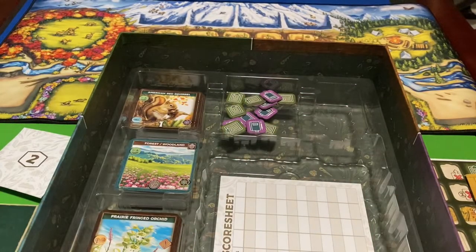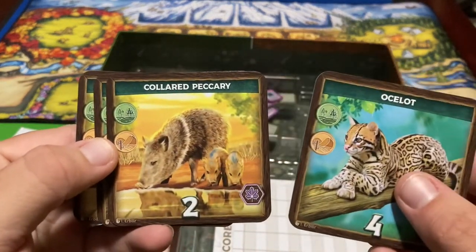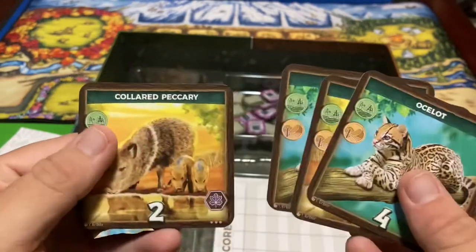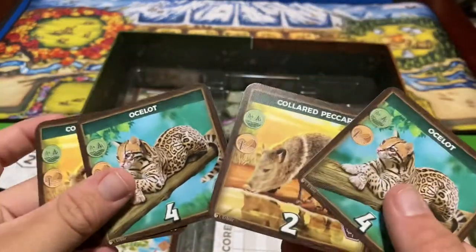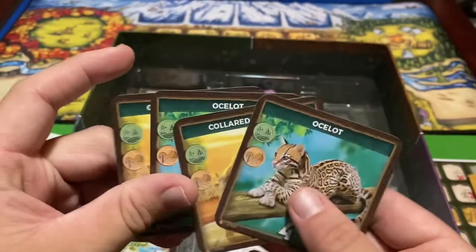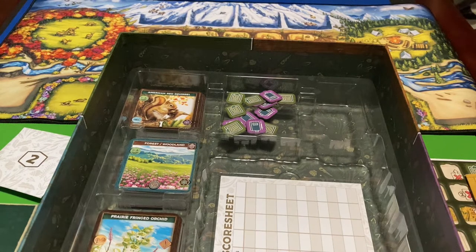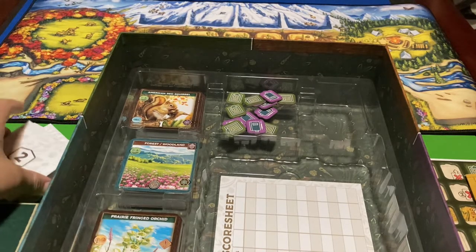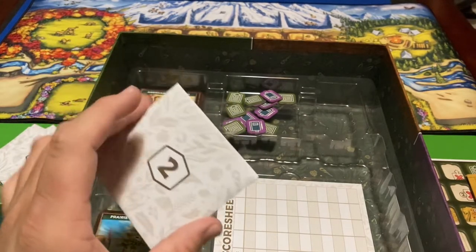I'll open up number one, then put the cards right back into the envelope as if I hadn't opened them. There aren't too many cards — we've got an ocelot, a collared peccary, another ocelot and another collared peccary. So it looks like each envelope adds two more animals to the game, two of each. You know what — I changed my mind, we are opening all of them. Spoilers if you don't want to see what's in the envelopes, skip ahead.